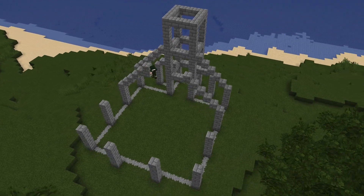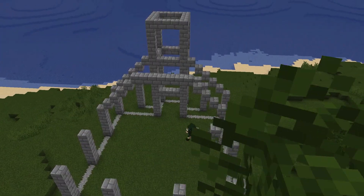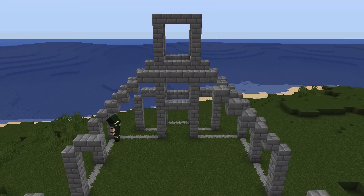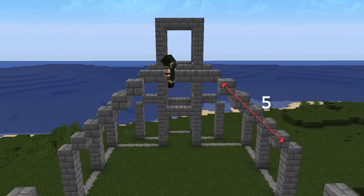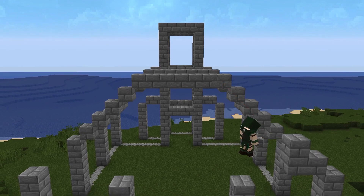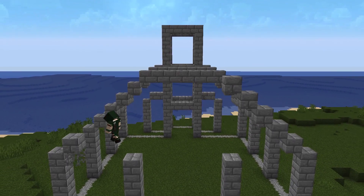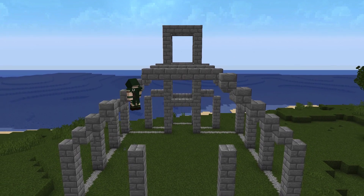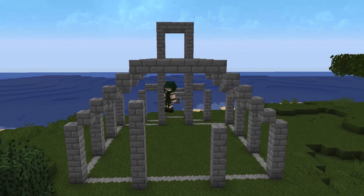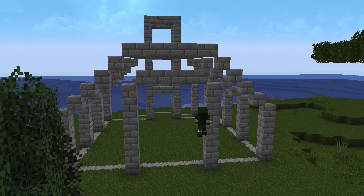It will be seven blocks wide on the middle portion. This build is definitely able to be made longer if you want — you can totally add another four block section to make another ring if you want your church to be longer. That's a nice way to customize this build. This last little part will be where we have our decorative stained glass feature.